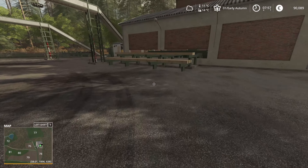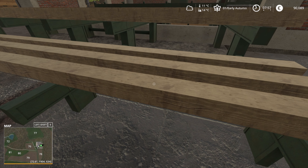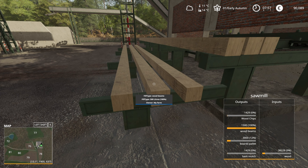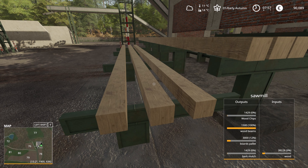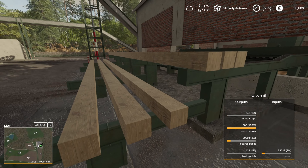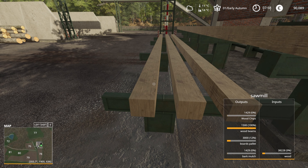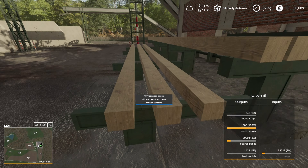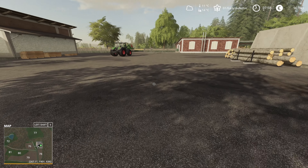I want to show you the problem I mentioned - these wood beams are 500 litres and the plant stops when it's made 1500 litres of them, which is a bit annoying. I have increased the capacity of those to 1000 each so that it will run for a bit longer, but we need to clear those out of the way so that it can make the new ones.